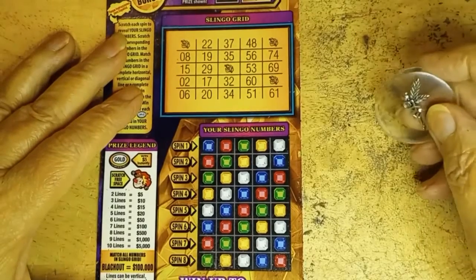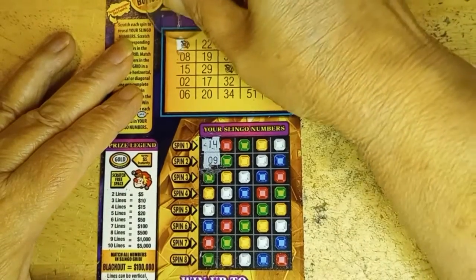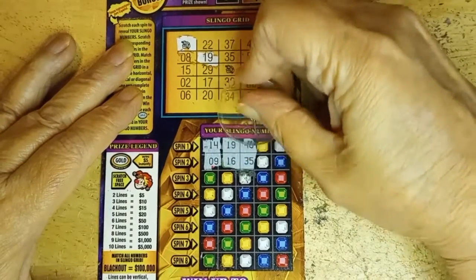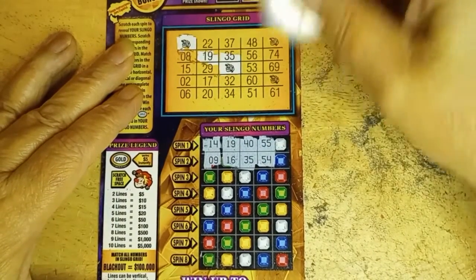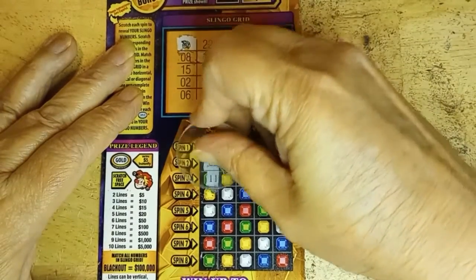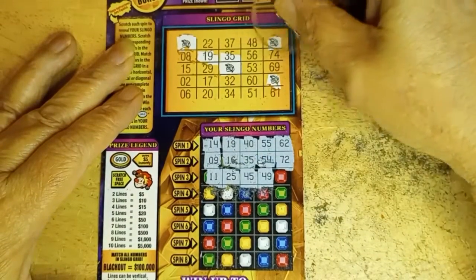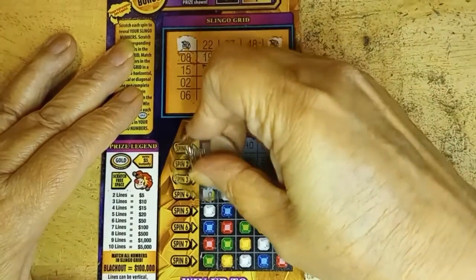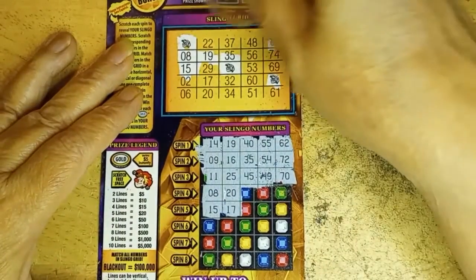And our last one. All right, fairy, this is it. Come on, let's go. 9 and 14 — nope. 19 and 16. Got 19. 40 and 35 — not 35. 55 and 54 — don't have either one of those. 62 and 72 — nope, we've got two Jokers but don't have any of the twos. 11 and 25 — don't have either of those. This is not good. 45, 49. 70. How many numbers can you give me down here that we don't have up above? 8 and 15 — yay, got both of those. 20 and 17 — got both of those. Doing better.